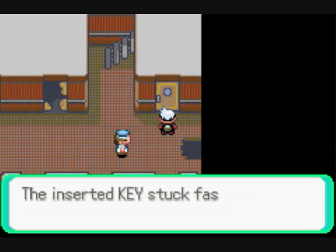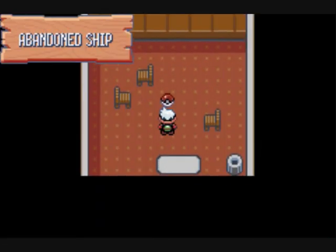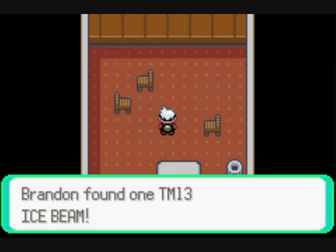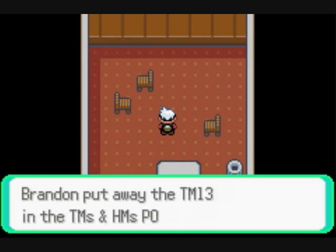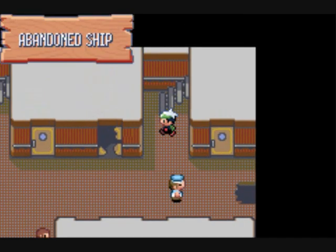Now that we have the Storage Key we can open this door and get our awesome reward — Ice Beam. So if you have any trouble with the 6th gym, I recommend you come pick that up because it will easily take down her Altaria.